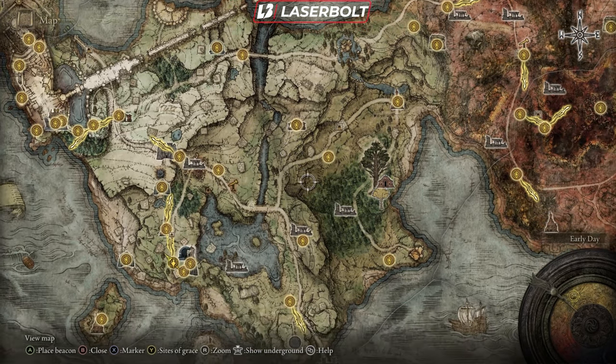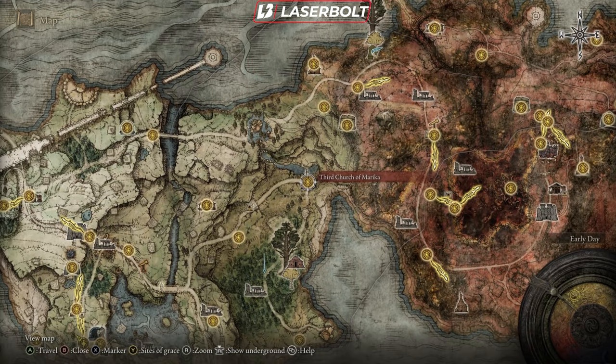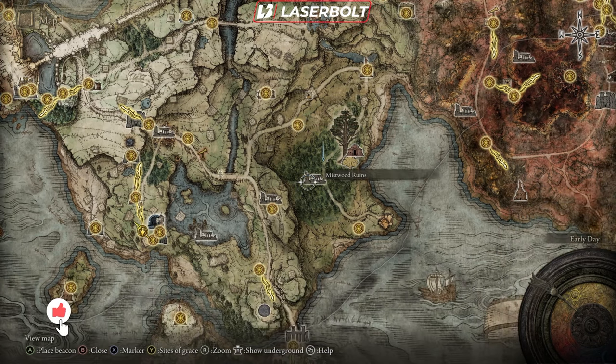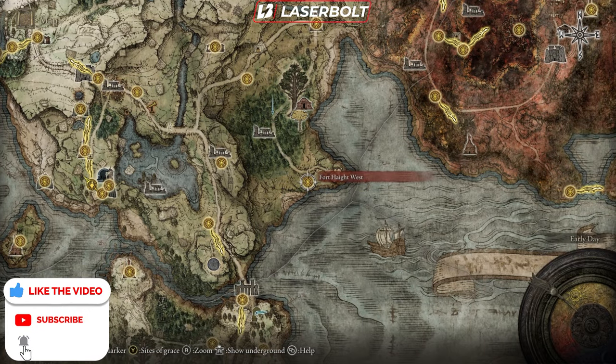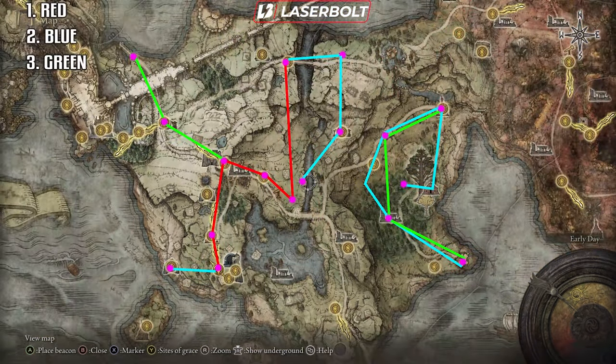Now moving to the east side of the map — you're going to meet an NPC in this area, then move to the Third Church of Marika. From there, follow the road to the Mistwood Outskirts, then head to the Mistwood Ruins, and finally to the Fourth Haith West. As you go along this path you'll bump into NPCs, and that should complete almost all the quest lines in the right pattern for this location. Let me overlay the map so you can see the red, blue, and green lines in full detail.